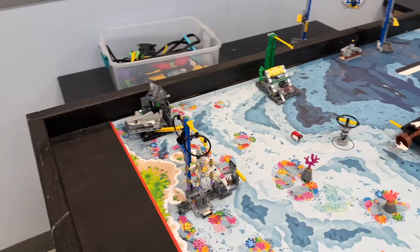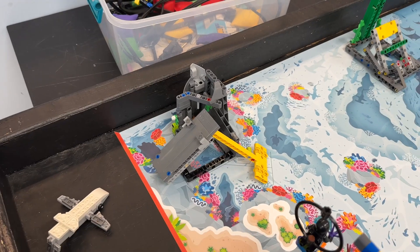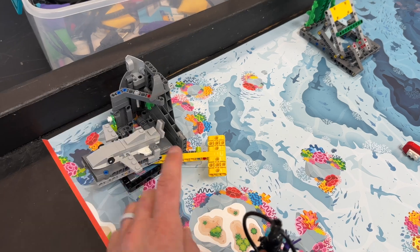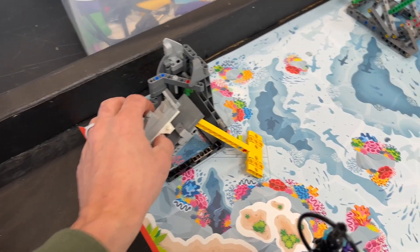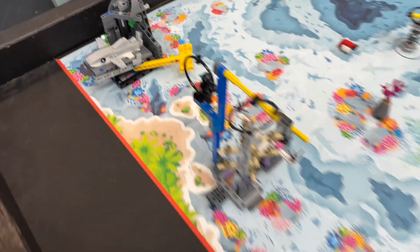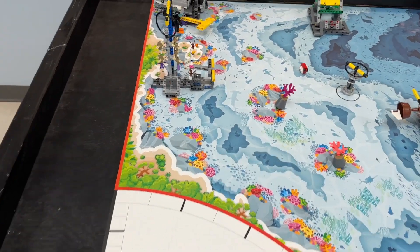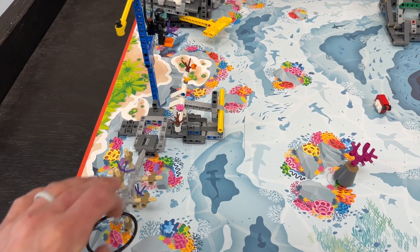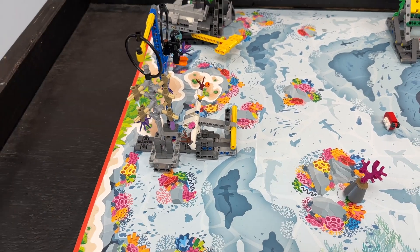The next one is the shark — get that guy home however you can. It's pretty straightforward: your robot pushes that lever down, letting the shark slide into the red launch home area. That's a one.